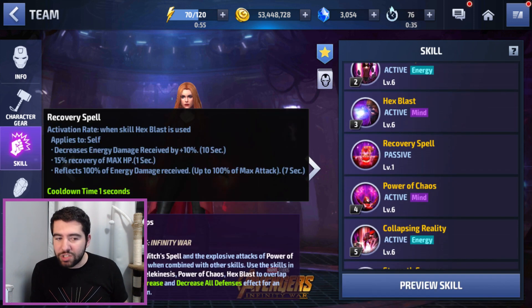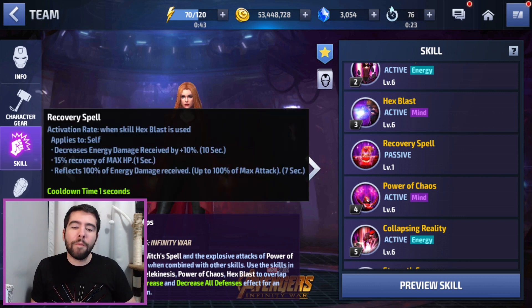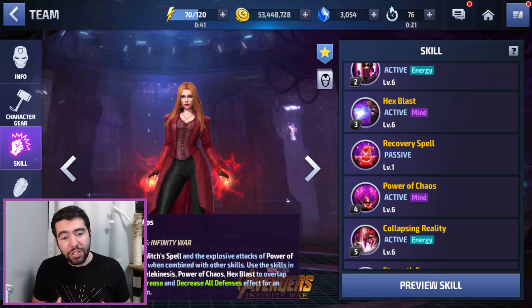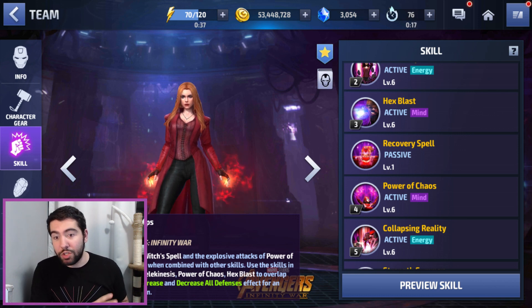She gets an additional 10% energy damage reduction when she uses her third skill, Hex. So she's got between 10% and 15% all damage reduction basically at all times. Her heal is still 15% for one second, and the reflect is the same. That's a pretty sizable defensive bonus on top of the stats she's getting from the uniform.